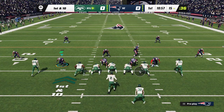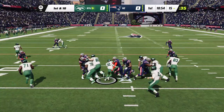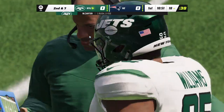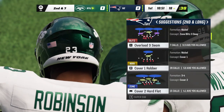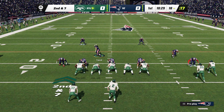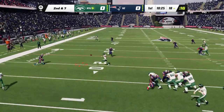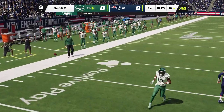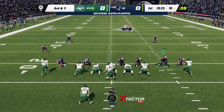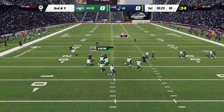Wilson leading the Jets up for a first and 10 at their own 15. He takes it ahead for right around three yards but no more than that. Second down. That's just a pile of bodies — that's when you find out who's a tough guy, who can stand up and make a play. It was only a three-yard run, but both sides had to walk away feeling like they can stand up when things get tough. Garrett Wilson the intended receiver, and it's third down — seven yards from the first down.